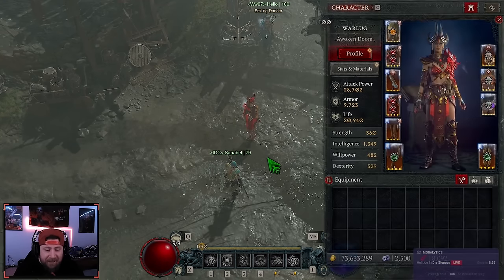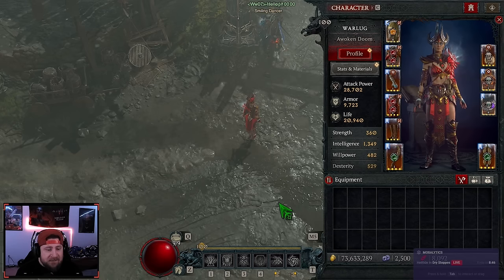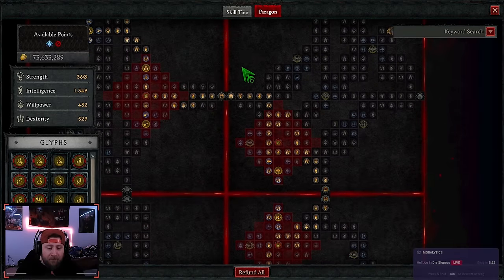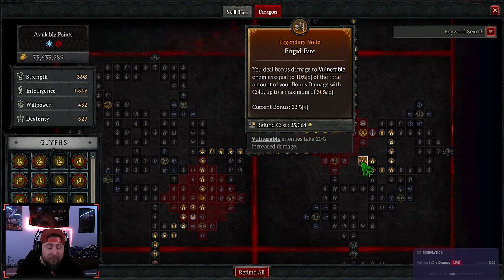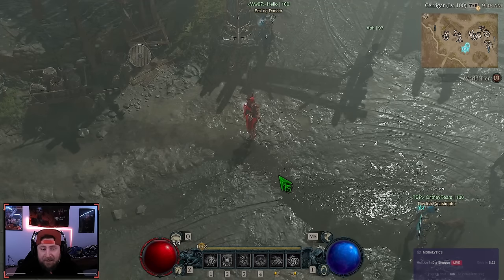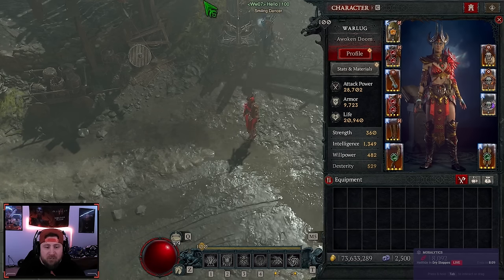What's up guys, War here, welcome back to the channel. Today I have another sorceress build guide for you. We're just having a blast testing a lot of these builds, even though the vulnerability is still not fixed for sorceresses in Diablo 4. There are two passive nodes in particular — Ice Veil and Frigid Fate — that are not working correctly, which is a huge bummer. Outside of that, we're going to talk about Ball Lightning and how powerful and fun it is. We'll go over all the gear, paragon board, skills, and then do a showcase.